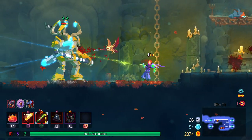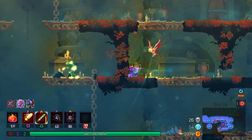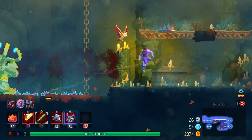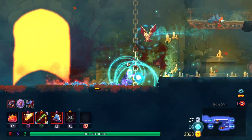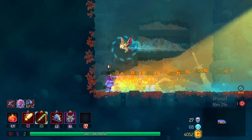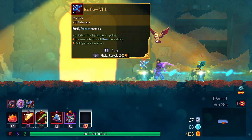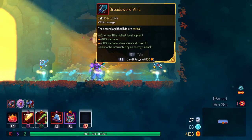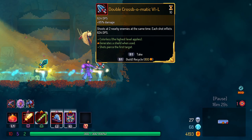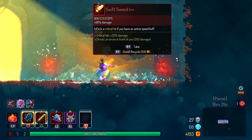Hello, that's an enemy — okay, we can handle him. I don't know what he does, but we can handle him. We did indeed handle him. What is this? We get some legendary stuff — legendary Icebow, legendary Broad Sword, and legendary Double Crossbow. The DPS on this is quite a bit higher than my current DPS. I'll take this even though it is slow as all hell.